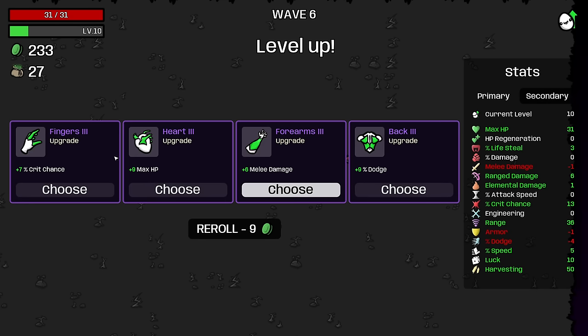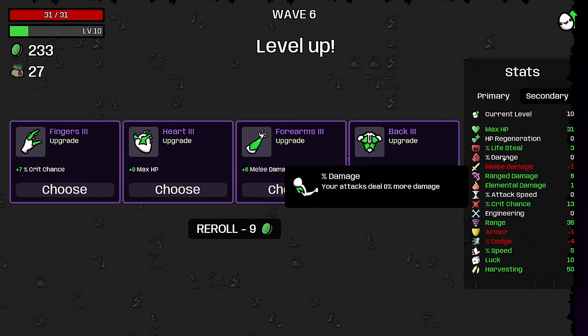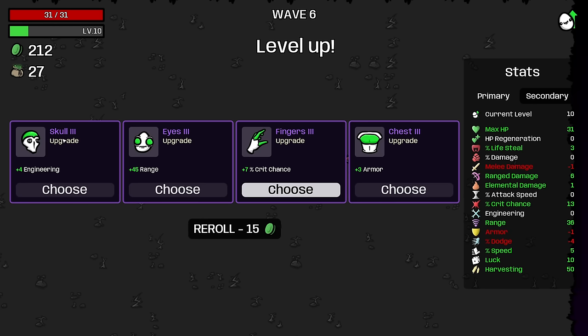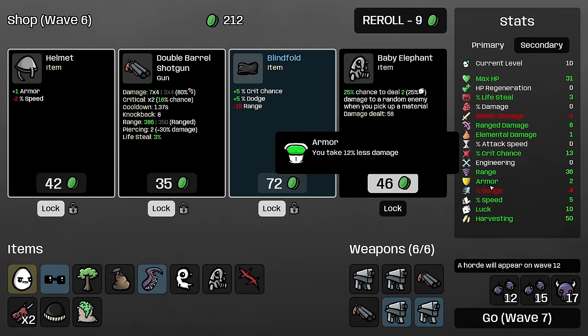Here we are guaranteed a level three upgrade because we're level 10 — you're guaranteed at least a level three upgrade at that point. We're going to reroll this to see if we can get either attack speed, damage, or flat ranged damage, as those are the things we need the most. We didn't hit it, and I would have taken max HP or the speed that we had in previous shops over this, so we got a little unlucky. But I'm still pretty happy to just take some armor. We will want to hit about 10 armor by the end of the game, so starting to get that going can help a lot.